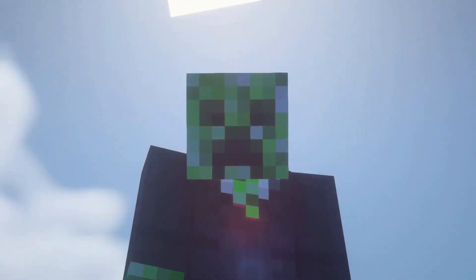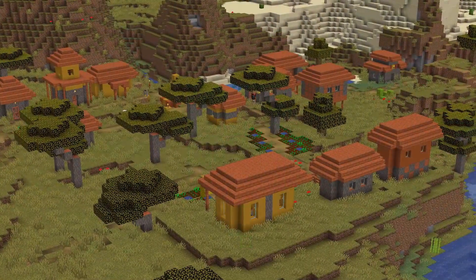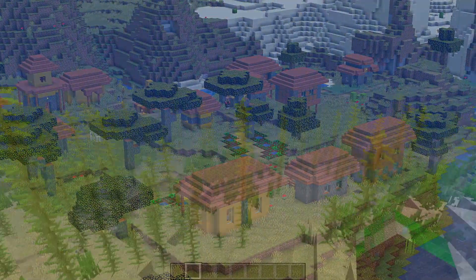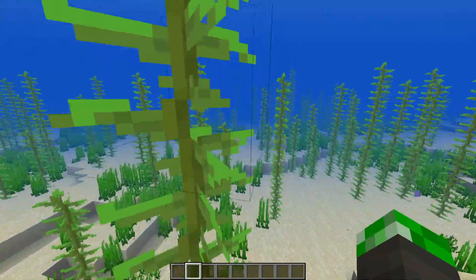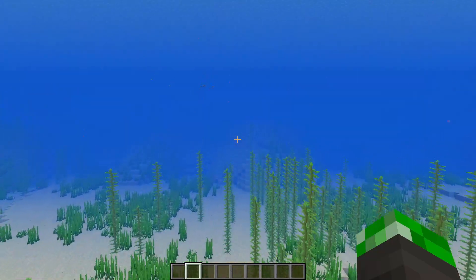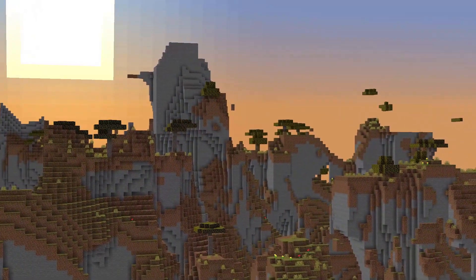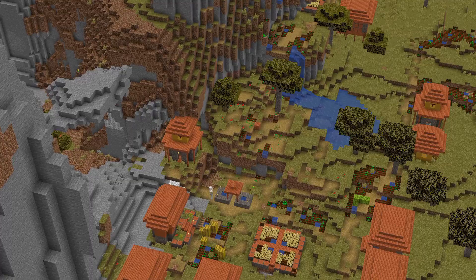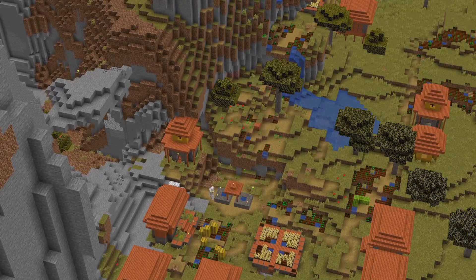To the southwest of your original spawn, you can also find one more savannah village, which is gonna be pretty useful. And if you go straight south from spawn, you can also find a nice ocean where you could possibly build your survival base next to. But if you go straight north from spawn, you can find a shattered savannah as well, and another village right next to it too! This seed has a lot of them!